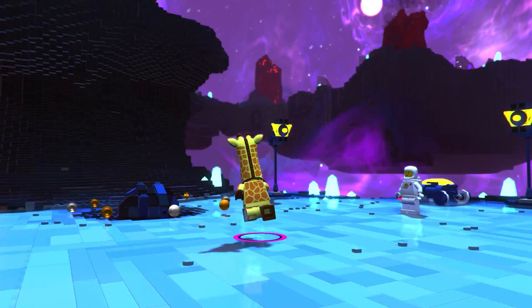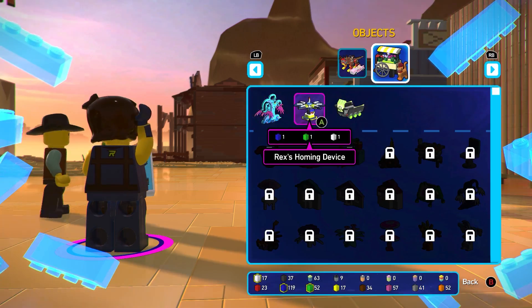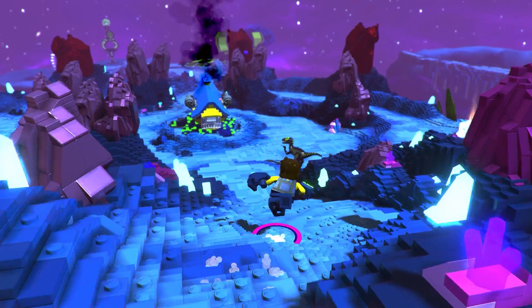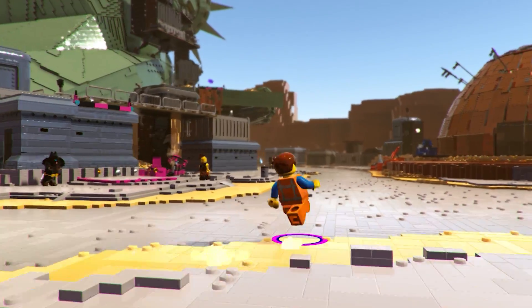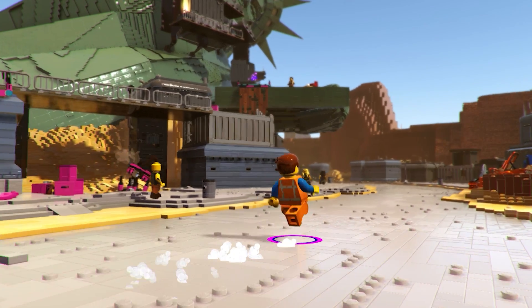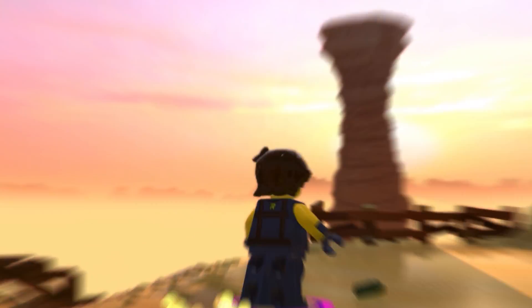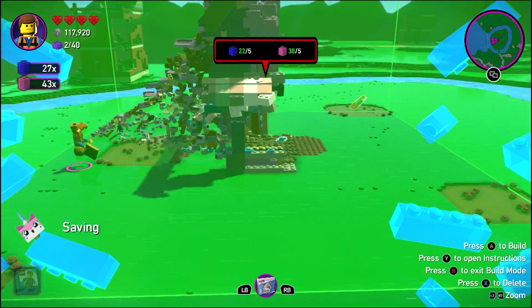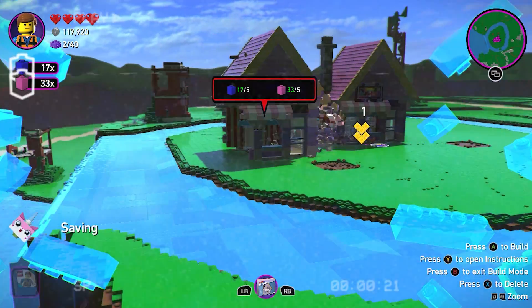Lego Movie 2 runs off the exact same engine as Lego Worlds, and you can really see this in the open world gameplay. Reaching into the bottom of the barrel trying to get out a few pros about the open world — I really do respect how it's all built out of Lego, and sometimes it can be quite aesthetically pleasing. There is one feature I really do love about Lego Movie 2's open world, and that's how you can build upon it yourself using the super building instructions. You can add shops, you can add your own buildings into the open world — I really dig that.